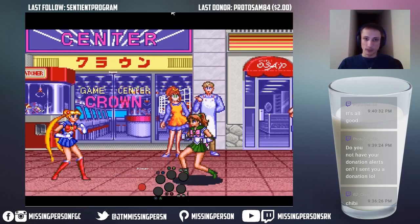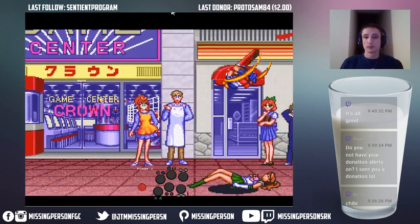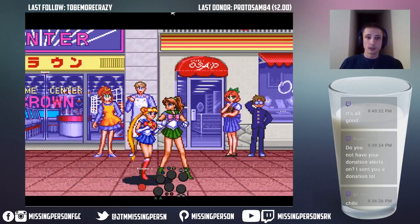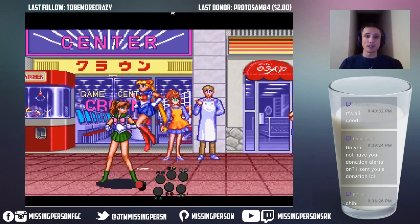Now I'm going to set up something. This is something really unique to Sailor Moon S — the cancel windows. They're so lenient in this. Say you do a sweep and you're scared it might get punished on block — you can actually cancel out of it with a backdash. Literally any move can get cancelled. So that was a fierce I just cancelled. Roundhouse. And literally anything can be cancelled into super.